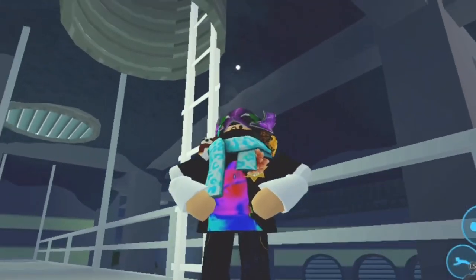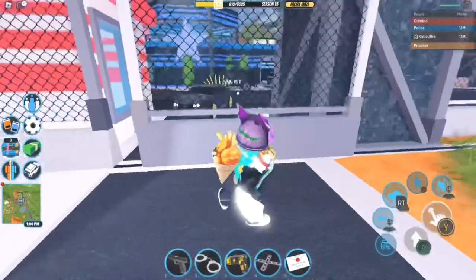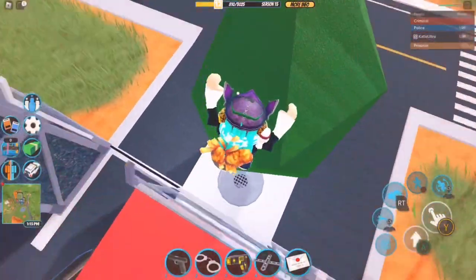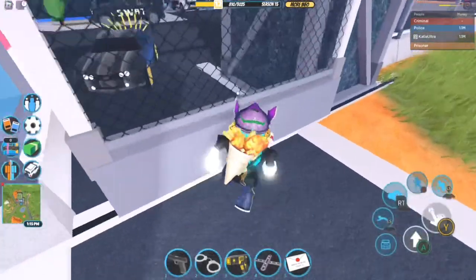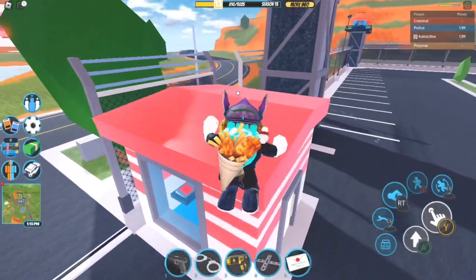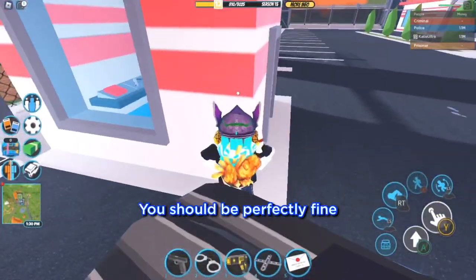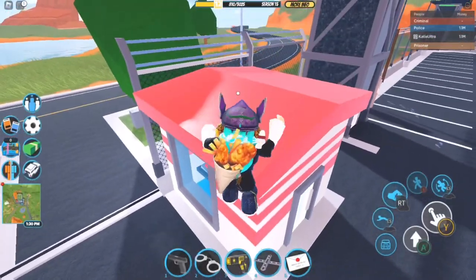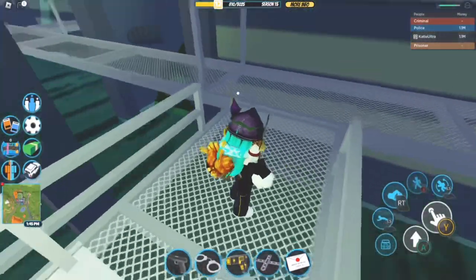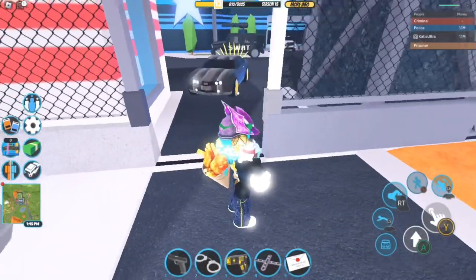When you ragdoll, you will automatically open up the sewer entrance and you'll be able to enter the sewers. This is going to be very useful for those wanting to camp the sewers — if you're a cop, I'd recommend doing this rather than waiting for a prisoner or criminal to open the entrance. The downside is that you might oof from the electric fence, but you should be fine if you have a donut or a force field launcher. If you don't jump off the electric fence you probably will not ragdoll, so jumping is recommended.